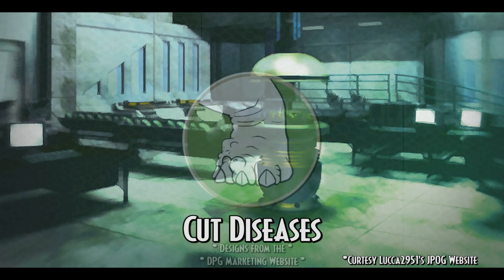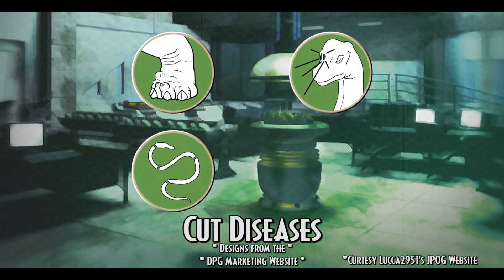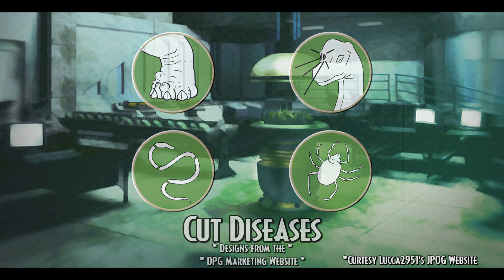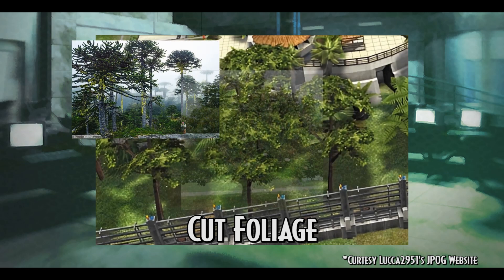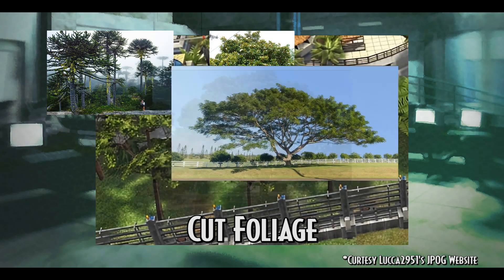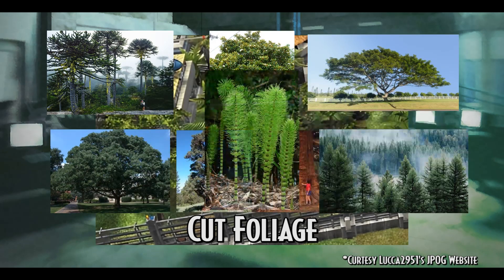Cut diseases were foot and mouth disease, common cold, stomach worms, arthritis, and skin mites. Along with the dinosaurs, seven cut species of foliage were planned but ultimately scrapped. These included the monkey puzzle tree, the magnolia, the acacia, the ash tree, the bennet, pine, and possibly sphena.